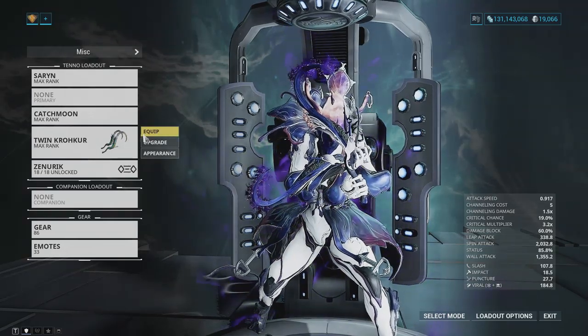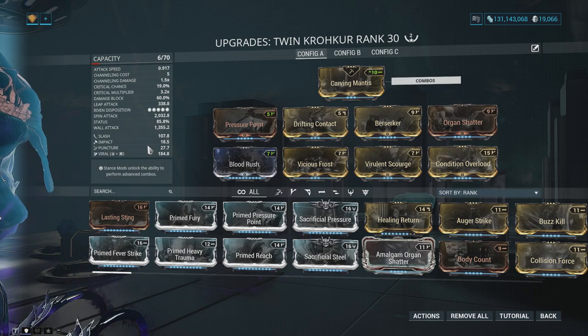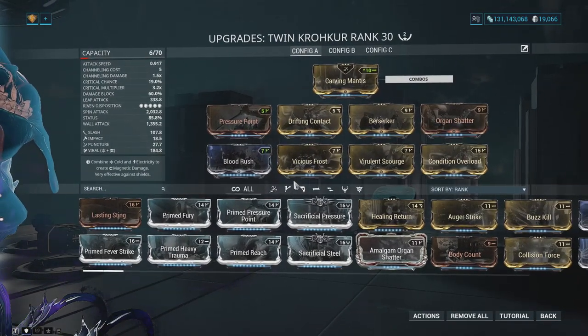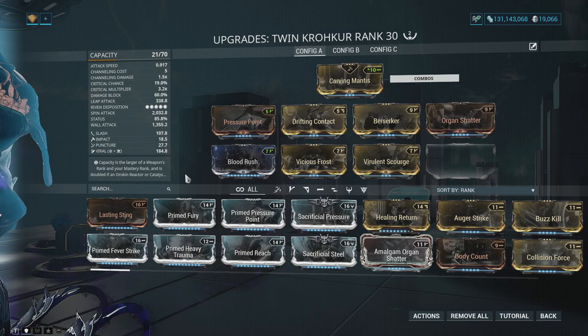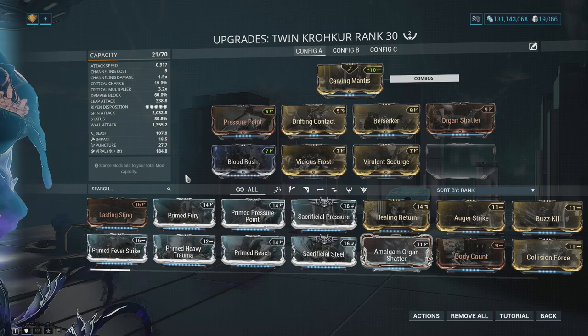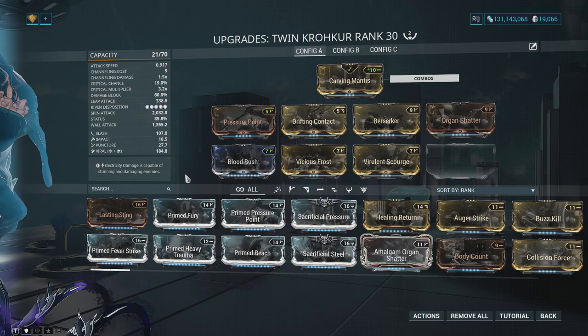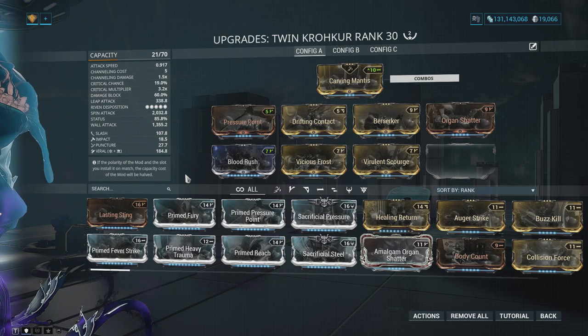Worth noting on the Twin Kroaker build — this is a two-forma build, but here's a big secret: if you want to reduce the forma investment on a weapon using Condition Overload, you can drop it and go with no forma needed — done. If you want significantly lower forma investment you can absolutely do that. It won't make it as strong, but Saryn loves Condition Overload so it does help. Are there better weapons you could build? Obviously — the Kronen Prime or Reaper — but Twin Kroaker is a much easier shopping list.